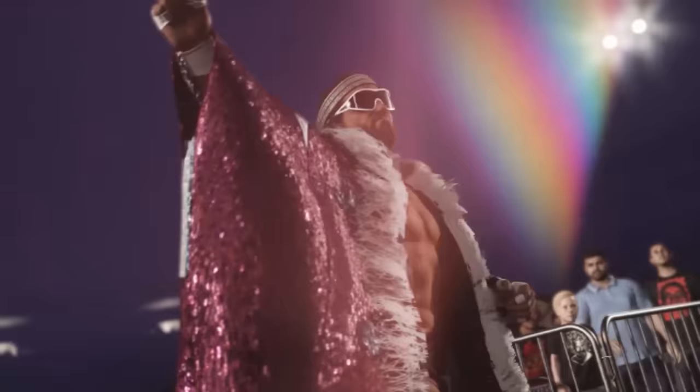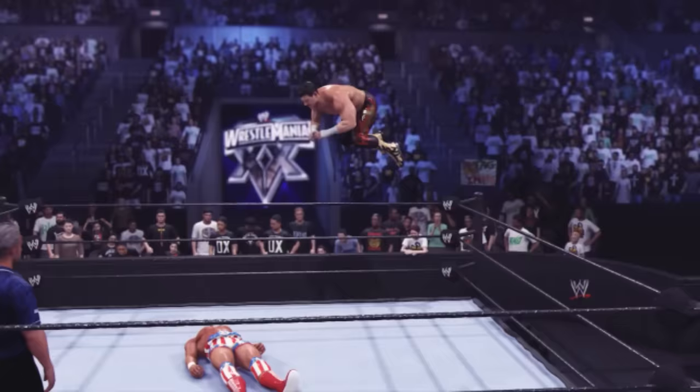The footage starts with Macho Man, and we have the iconic match of Hogan versus Andre. Bobby the Brain Heenan is in there as well — we've seen Heenan twice now, once with his blue attire and once with his classic white, so I think we're going to get two versions of Bobby the Brain Heenan. This match — I'm so glad they are including Eddie Guerrero versus Kurt Angle at WrestleMania 20.